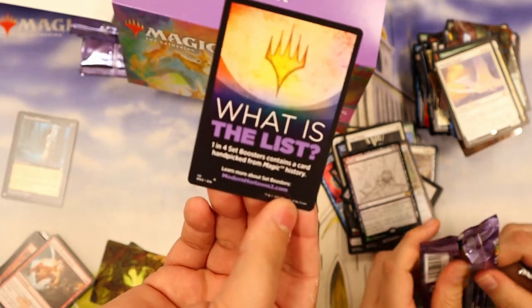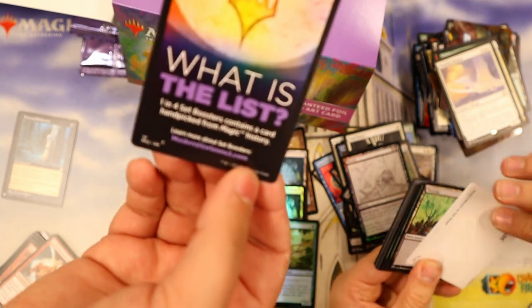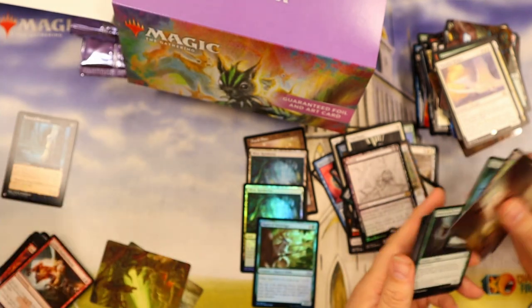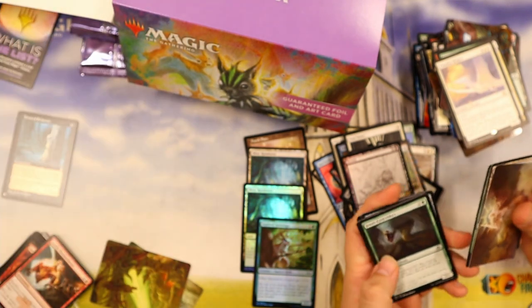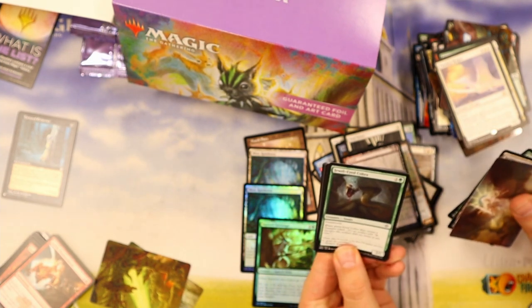What is the list? One in four set boosters contain a card handpicked from the history of Magic — that is the list. I guess technically April 2021 is the history. Interesting — this is a snake that when it dies creates a treasure token.